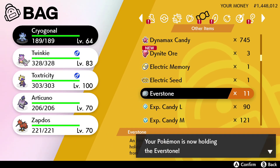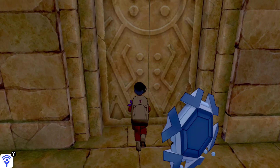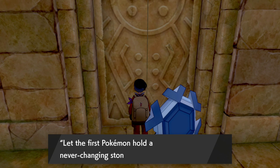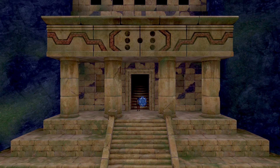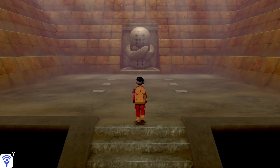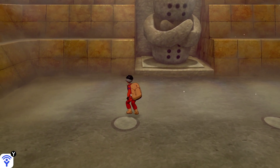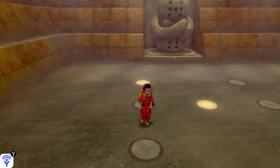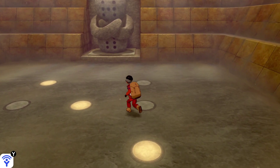Head into your bag, grab an Everstone, and give it to a Pokémon — I'm giving it to Cryogonal here. When we get to the door it says 'let the Pokémon hold the never-changing stone,' and boom, we now have entrance into the Regirock ruin. Inside, do the light puzzle — you just have to make all the lights light up.